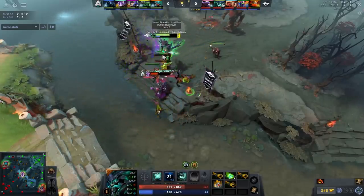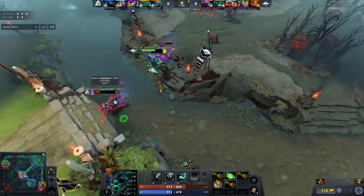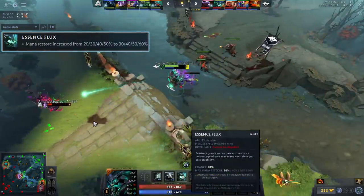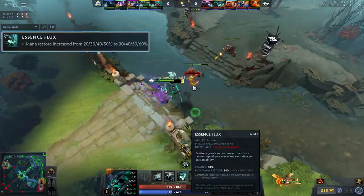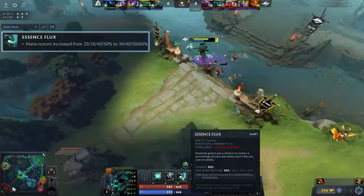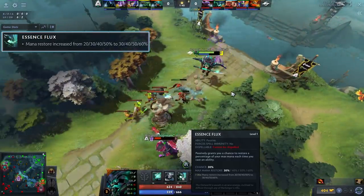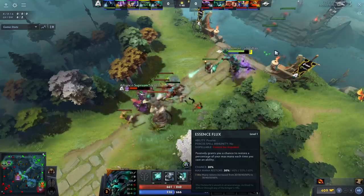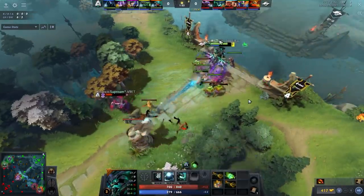As you consistently Astral spam them and Q spam them, eventually they're going to take so much damage that they can't lane. On top of that, his E was massively buffed — one of the biggest buffs in Dota as of late. Essence Flux mana restore was increased by 10% at every single level including level one. That is a 50% increase on the amount of mana you get back at level one Essence Flux. So this hero just became a significantly better laner.